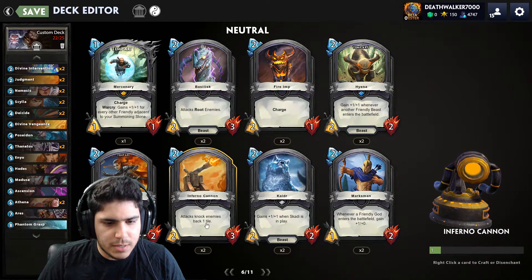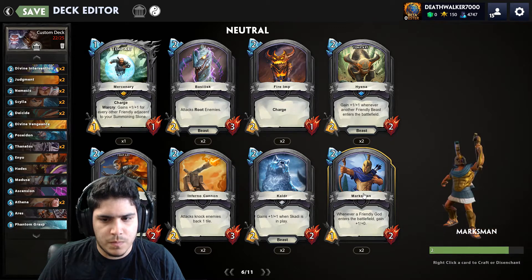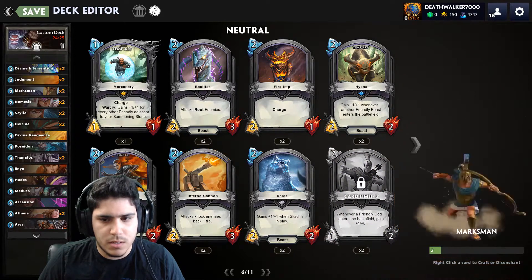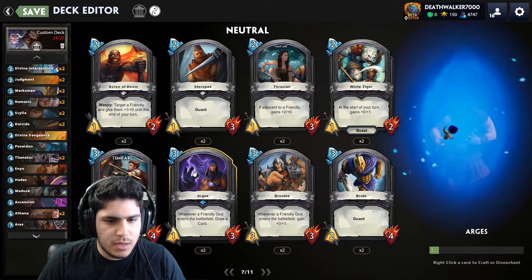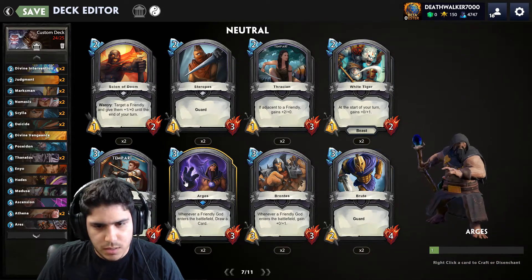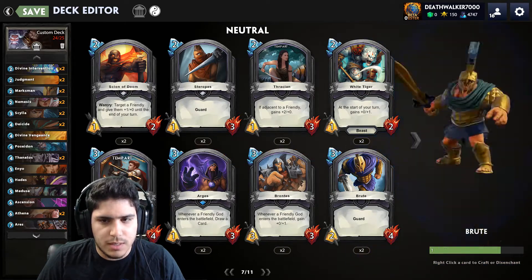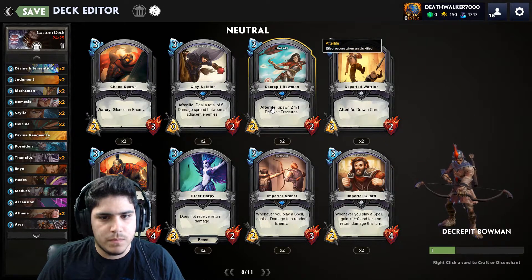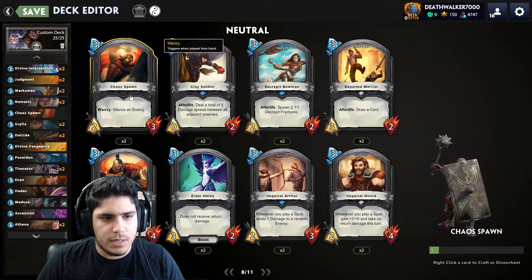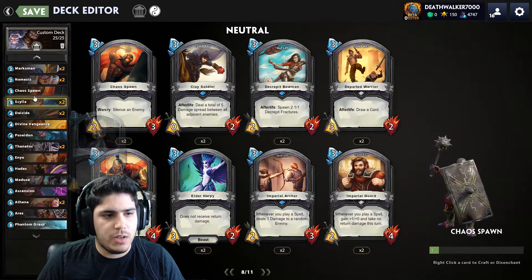Let's go into minions. Jack knocks enemies back one tile — that's kind of funny. Go with the Marksman; it's still really good. Still a really good first turn, and then we can have something on three as well. Because I'm running a Dive and Vengeance, it's probably going to kill them. I could just go into the Cryptid Bowman. Let's add some utilities and go for a Chaos Spawn.